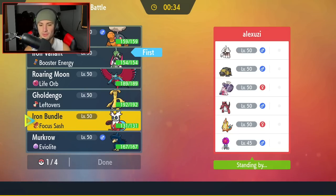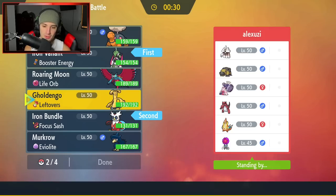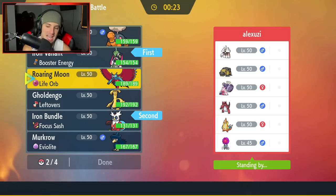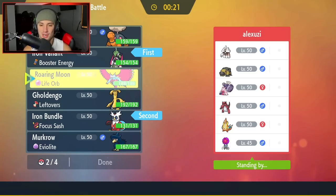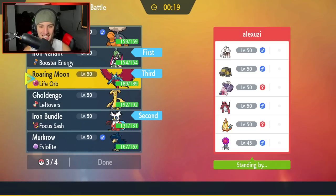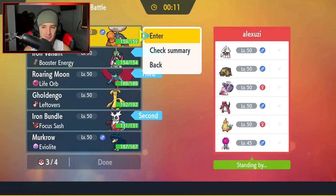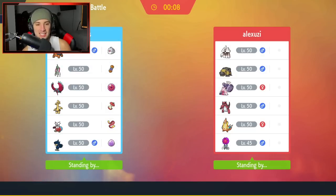I'm going Iron Valiant and Iron Bundle as leads. I'm also going to bring Roaring Moon — I feel like I have to, it's just so strong. And maybe Torkoal so we can proto synthesize Roaring Moon later in the match too. Let's lock it in and grab ourselves that first win for today's video!